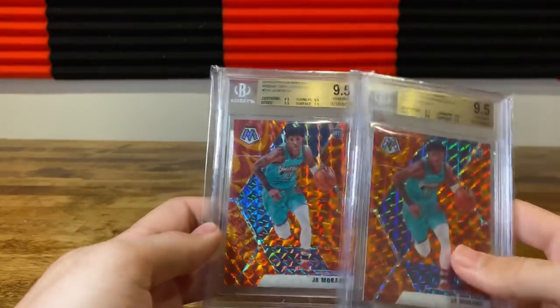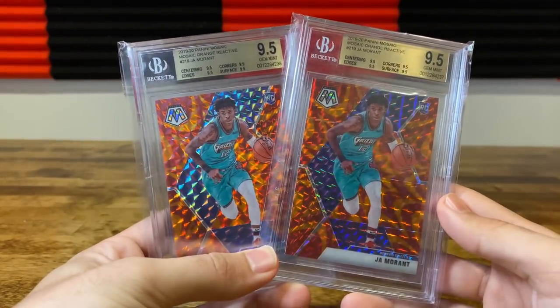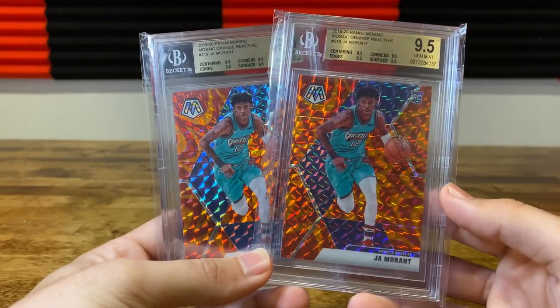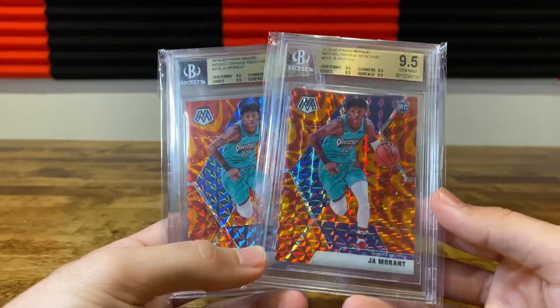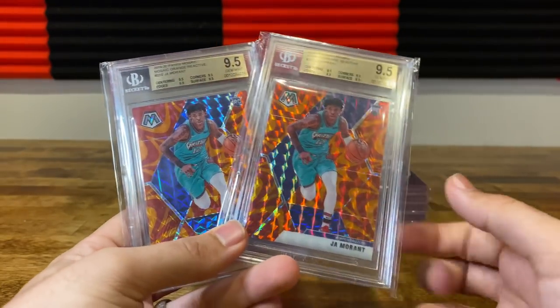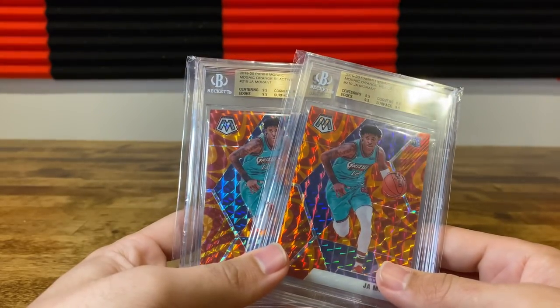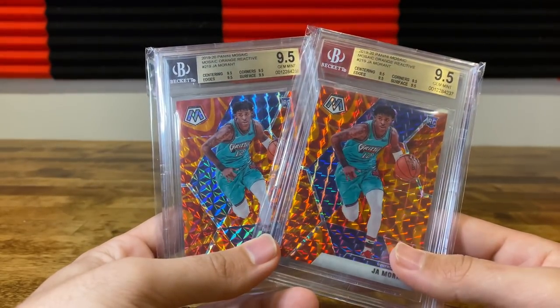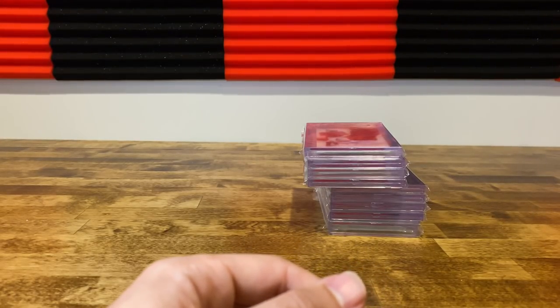Got two Ja Morant orange Ja stuff — both of them true gemmed. Ja is finally getting some recognition. I think people saw there was a discrepancy between Zion and Ja that was really significant, and it seems like that's been working up now. Zion's moving up too, but Ja stuff has really been going up. Good timing on those.